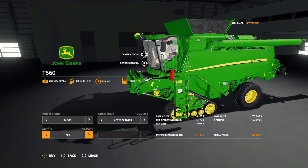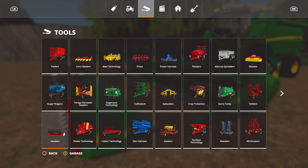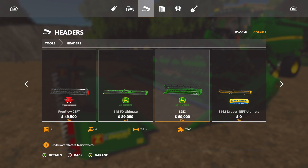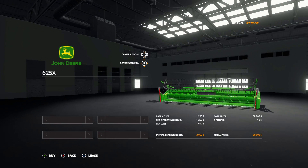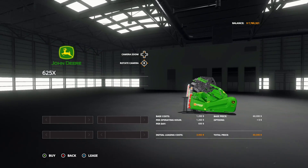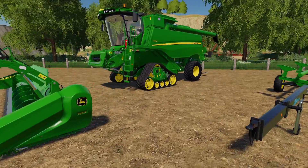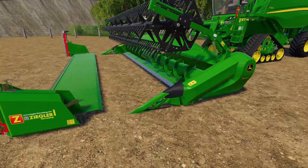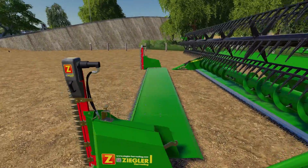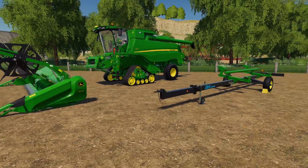Now for the header — bump over to tools, headers, until you see the green one: the John Deere 625X at 60,000. You're used to seeing it without the canola table, but now it's got the canola table on there, which is really cool. Usually this is an automatic thing, but now you can pull up and attach it with the header manually. You will have to remove it whenever you're doing anything other than canola, but when you do canola, put that on there — we're definitely going to be using that on some upcoming maps.